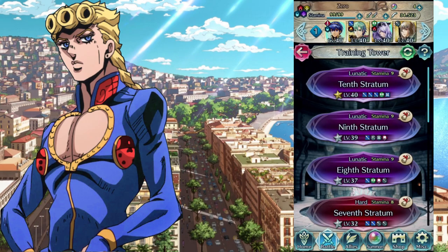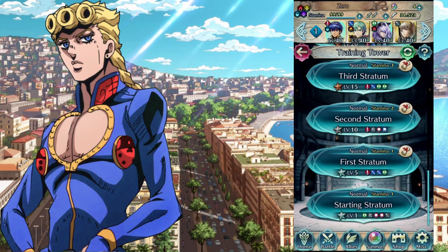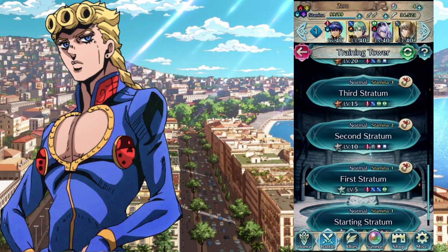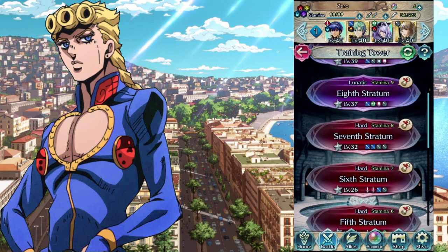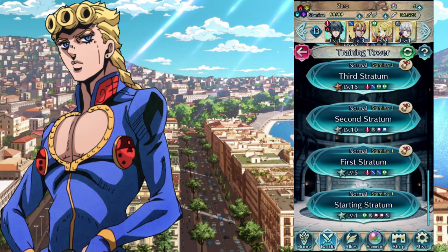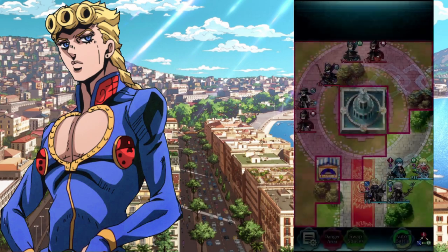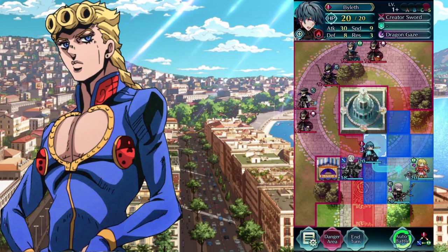Next we have the Training Tower — something this game has that not a lot of gacha games have. This is where you go with your team to rack up XP. You get to choose the stratum level: level 1, 5, 10, 15, 20, 24, 26. Let's say my team is all level 1s — I go down to the Starting Stratum, press Fight, and adjust my units.